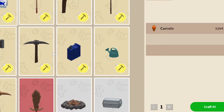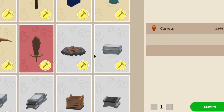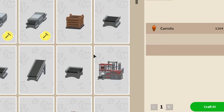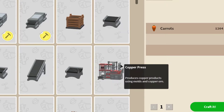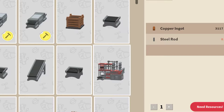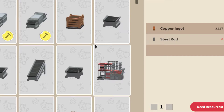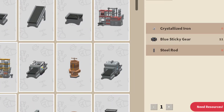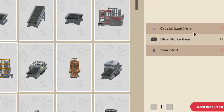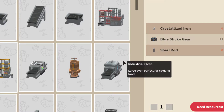So we will go over the workshop, which they changed since we last did this. You have the copper press, which needs five steel rods, and the steel rods are harder to get. But the drill will give you the copper, and then if you put a smelter you can get the copper ingots. In order to get the drill, you need one crystallized iron, one blue sticky gear, and eight steel rods. The steel rods are the hardest to get right now — I will explain in a minute.